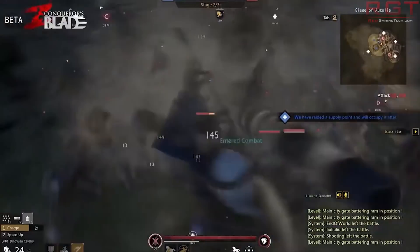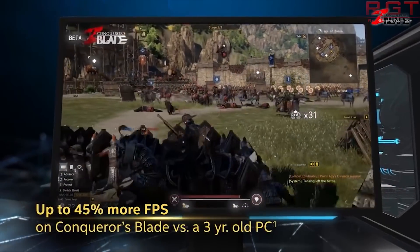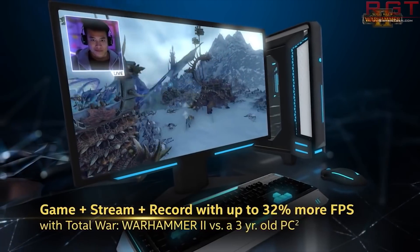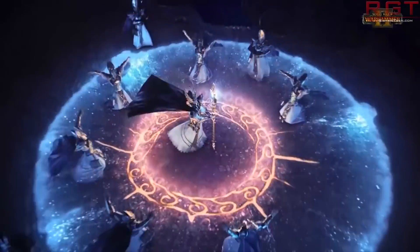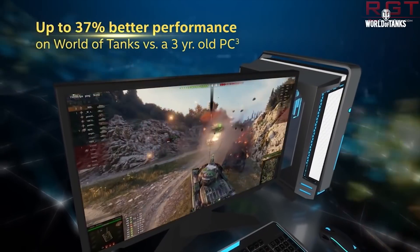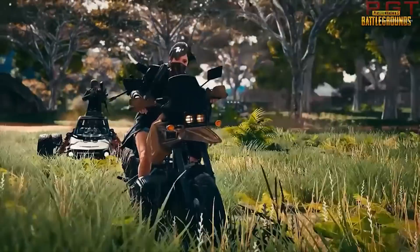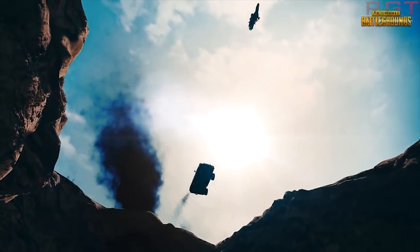These are processors that either have their integrated graphics disabled or just don't have them at all. The KF extension basically indicates these do not have an iGPU but they do have an unlocked base clock multiplier — though the 9400F has a locked multiplier and also lacks the iGPU. So just keep that in mind.